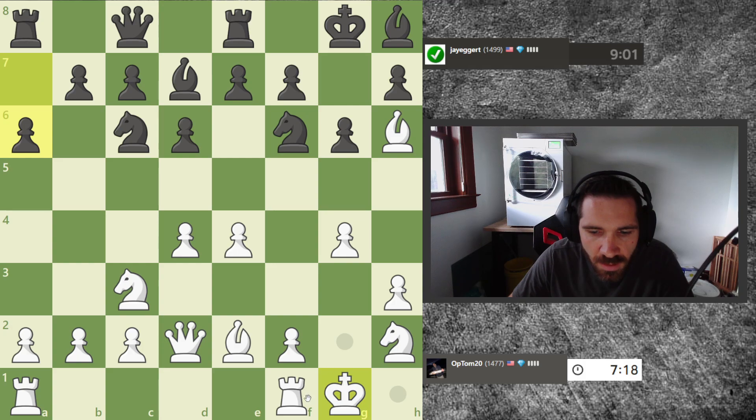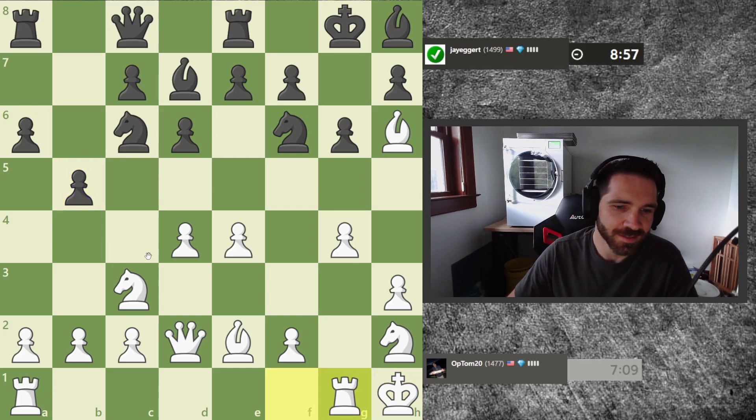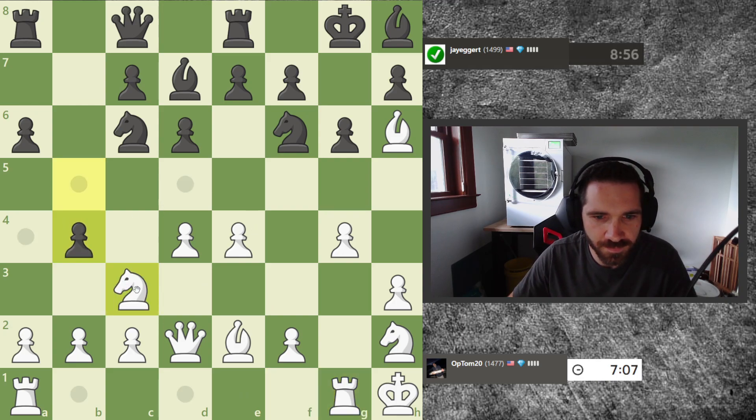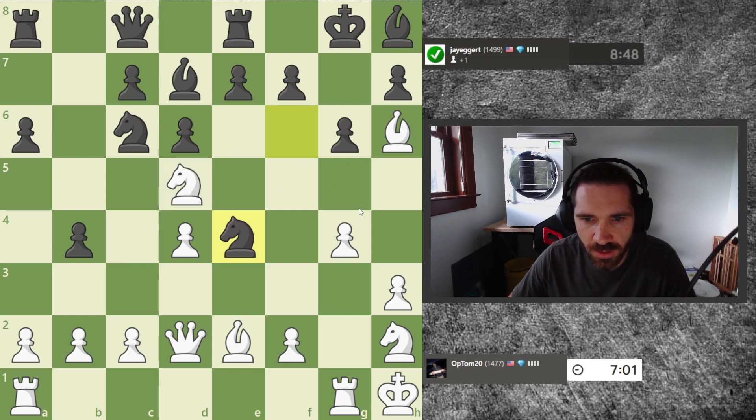I might even need to add another attacker here before I do that — maybe even king h1. I don't think that's good. I was thinking of getting my rook over. So I'm basically all in on an attack right here. I don't think this is necessarily good — I think he's coming for an attack on the queen side. I'm actually fine with trading this knight off, because even though it doubles my pawns in the center, I don't really care about the center right now. Okay, so I missed that.